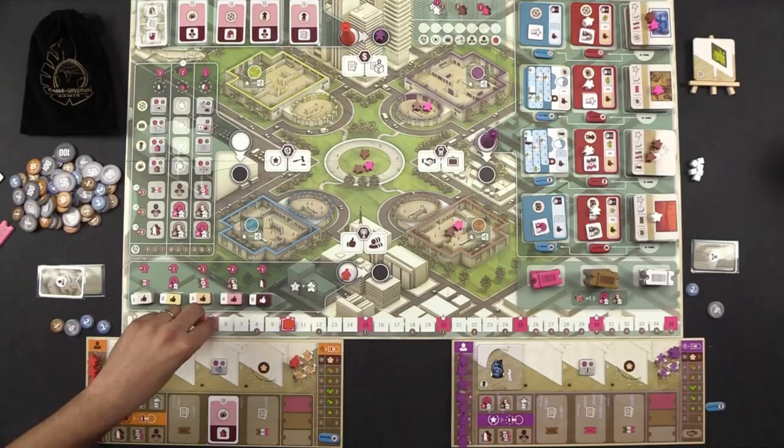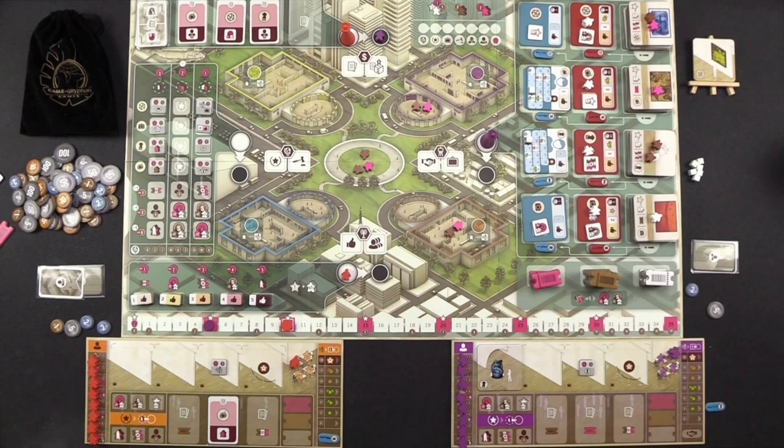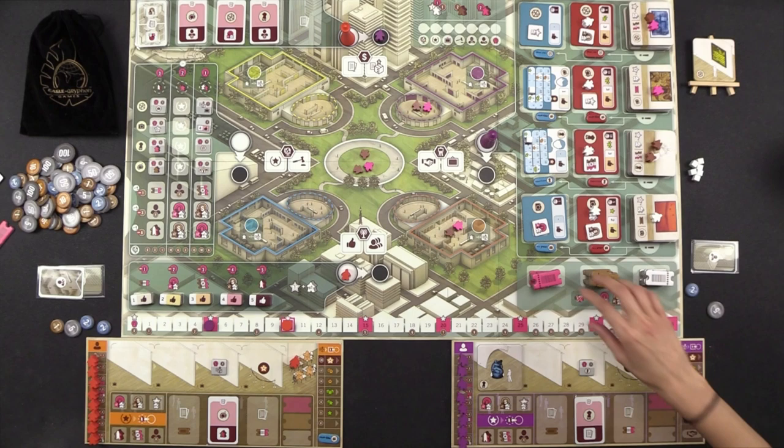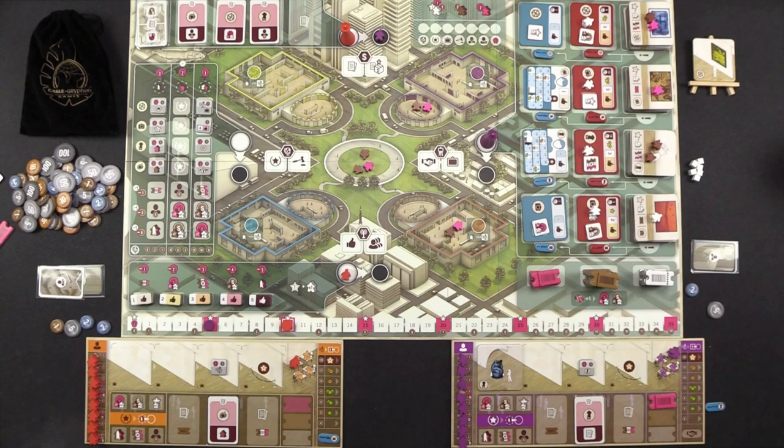Monique considers her kicked out action. Her only option is to spend influence down to the five threshold for a location action — the same situation she put Naveen in. She decides to do it, going down to the nearest fame marker and taking a contract, placing it to get a pink ticket. The contract is refilled. Having taken a location action, she cannot take any other action.